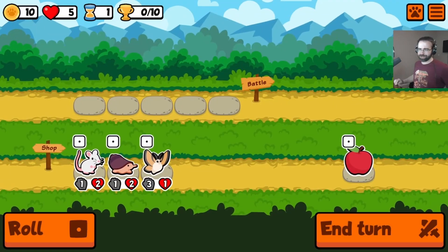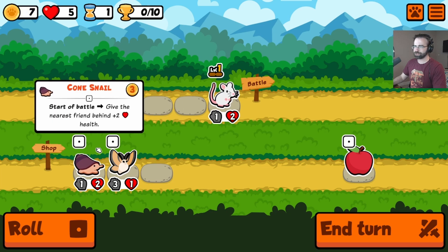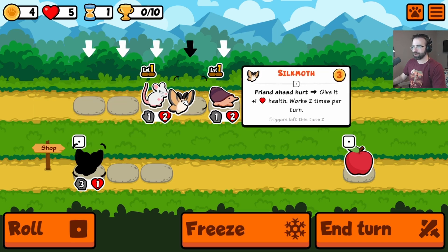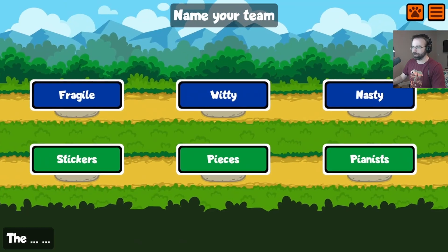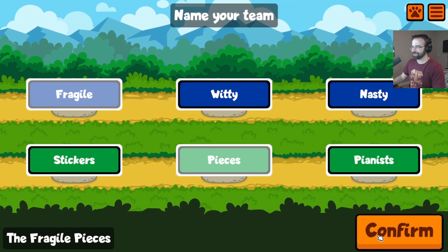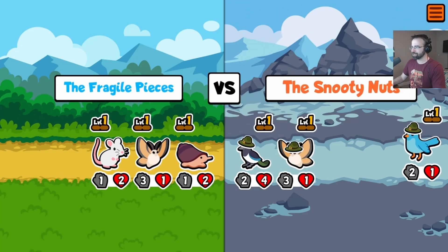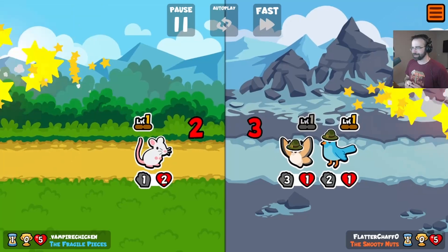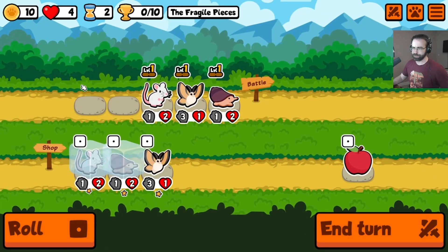We run it again — we're gonna do it two more times, we're gonna see if we can make this work. Now we know how to play the game. We do a mouse — start of battle, nearest friend gets two health. Friend ahead gets hurt, there's some sort of perk. We save you. We're going to be the Fragile Pieces. We're going up against the snooty nuts — let's see if we have what it takes. I don't know what I could have done different — they have absolutely and easily destroyed me in round one.